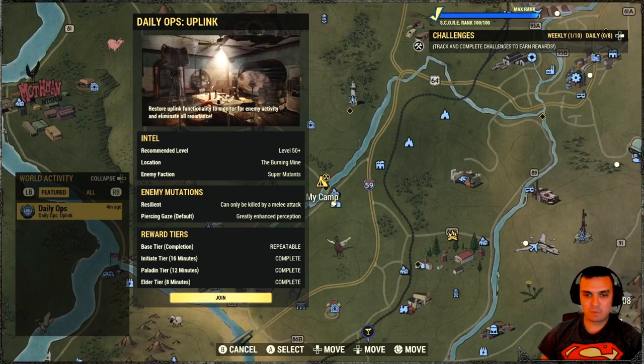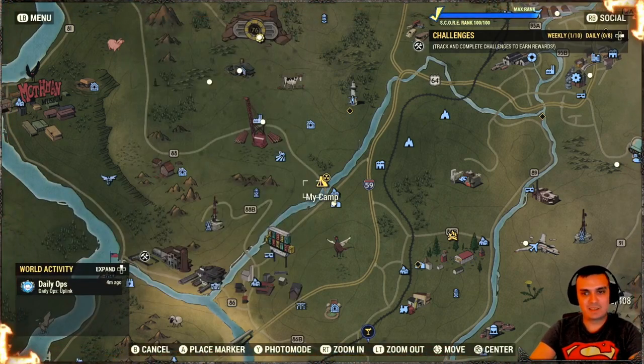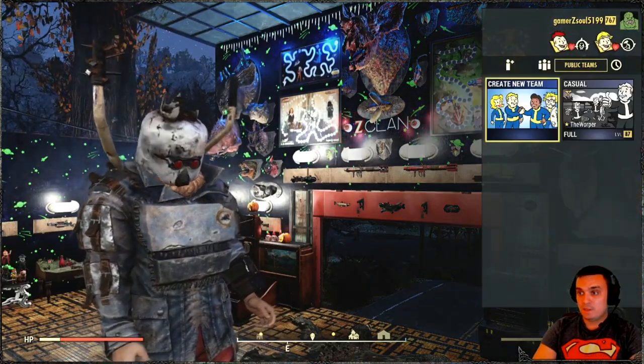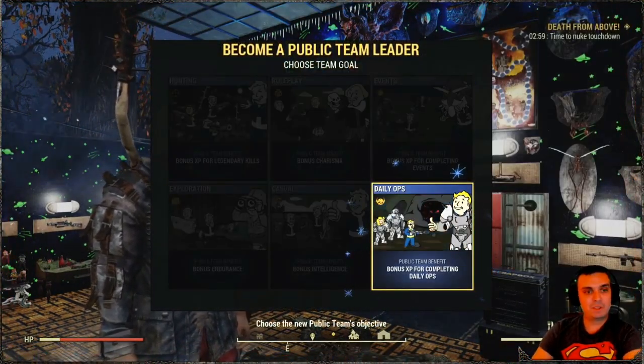For the daily ops we've got the Burning Mind, Super Mutants, Resilient. Didn't we have this yesterday? Yeah we did. Okay, let's see if I'm going to get the rewards — I restarted the server before the reset took place. Let's see if there's anybody doing anything... no, I don't think so. Okay, let me set up the team.